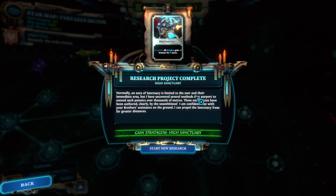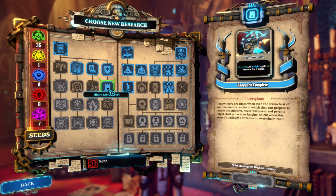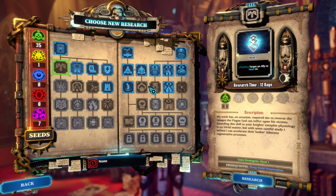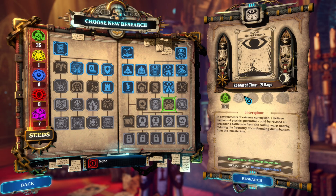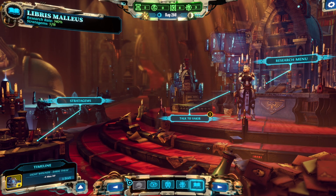We have arrived and just in time - High Sanctuary has completed. High Sanctuary gives all knights an additional three armor for five turns, very powerful. Let's look at our research. We are down to one Necrosis seed, and we have several Tantara seeds which we'll look at in the barracks. We only have a surplus of green seeds right now, so we're going to hit bloom suppression three which will give us minus 15% warp surge per turn, which I find very valuable. We are dropping significantly in the poxa seeds - we had up to about 50 at one point, so we are using them.